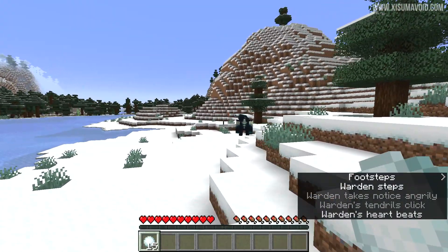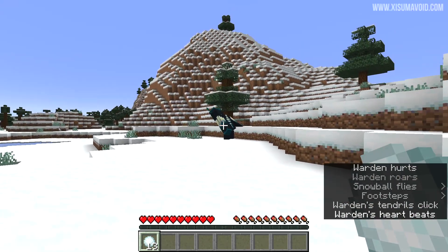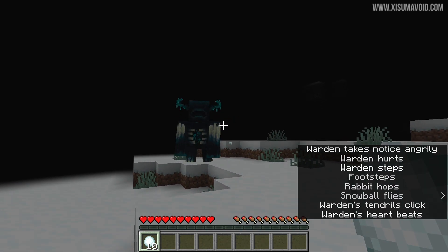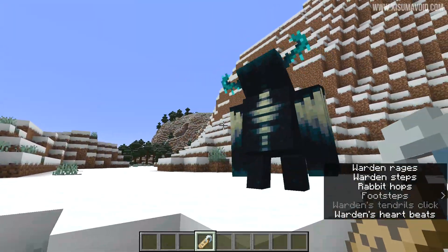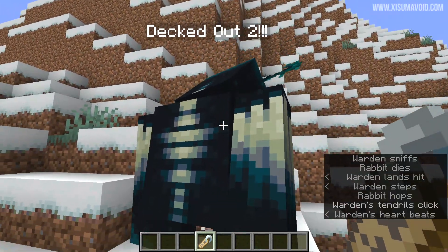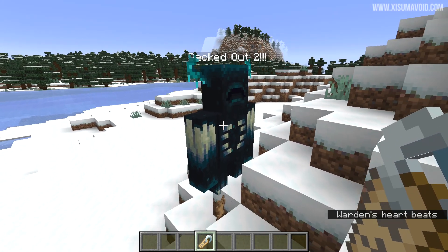It has also been noticed that damage-less projectiles like the snowball wouldn't anger the warden, so now I've made the bad life choice to throw several snowballs at this chap here. Another very important warden-related issue that's been fixed: the persistence required tag is now working correctly, meaning that if you name-tag one of these wardens, they are not going to despawn.